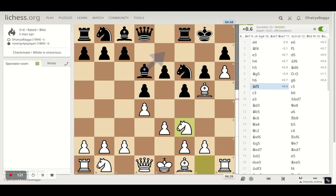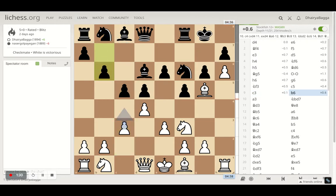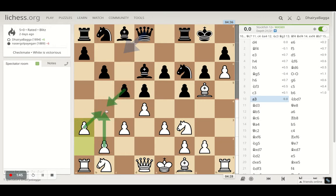I went with knight f3, and then c5 by my opponent trying to take control of the center. I went with c3, opponent plays b6 trying to develop the bishop next. Here I went with a3, which is a bit passive, but preparing to play b4 myself and trying to break open the c-file so that I can place my rook on it eventually and take control of it.